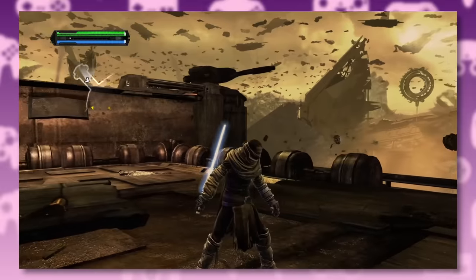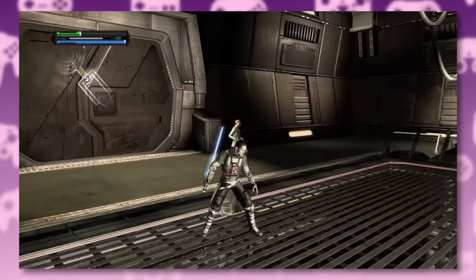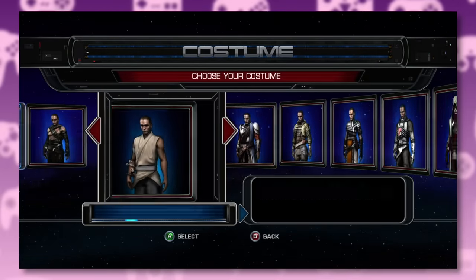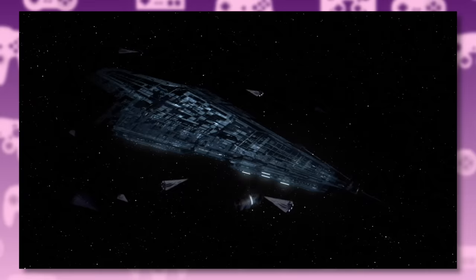When he's not hunting down Jedi, Starkiller focuses on his other passion: fashion. This guy is worse than Padme — he changes costumes in every level. Poor Obi-Wan had to go like 15 years before he finally changed outfits. But back to the story.